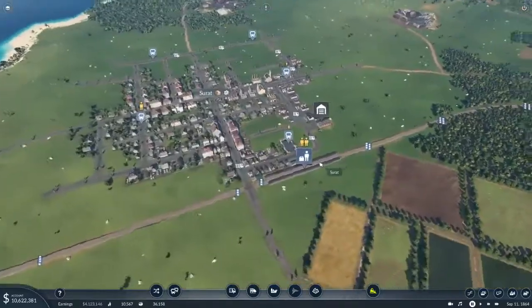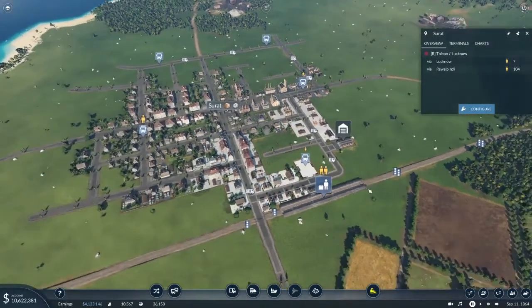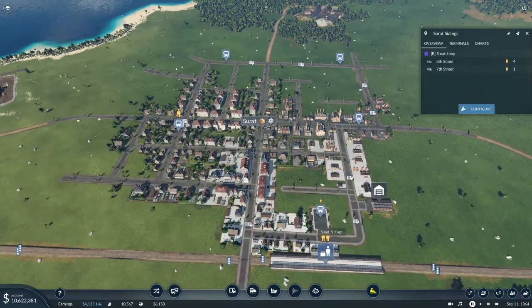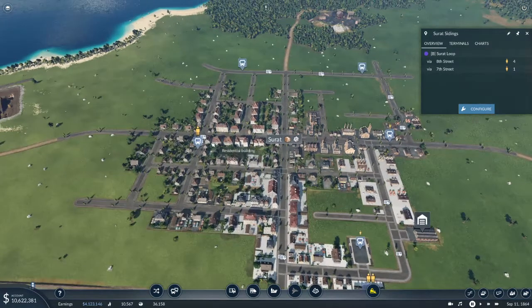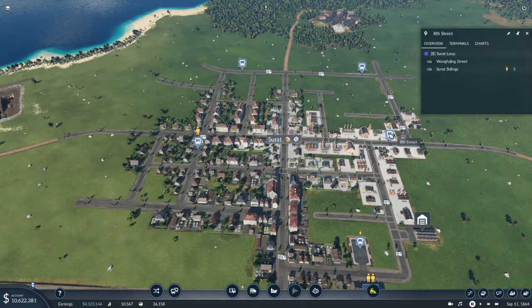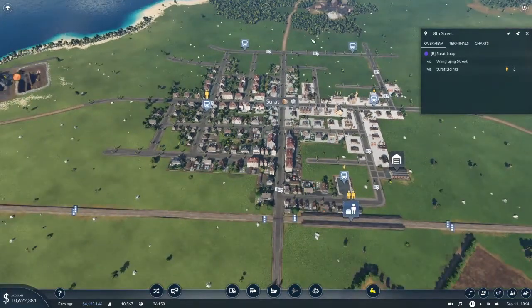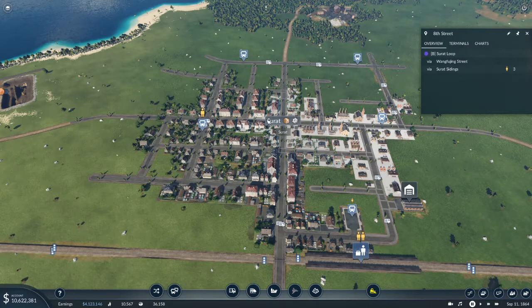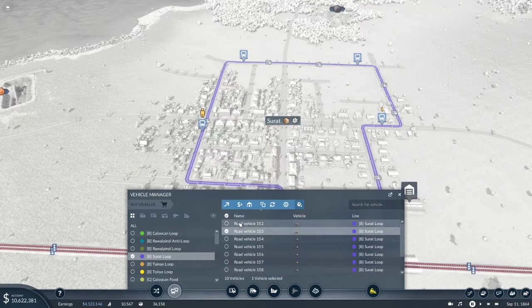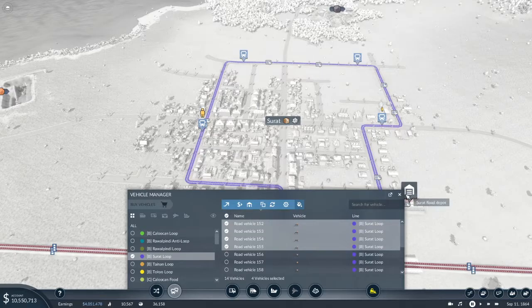Surratt is going to be a bit interesting. It has a decent number of passengers waiting at its train station, and we've got an overwhelming number waiting at 7th Street so we need to fix that. The AI is going to grow this town to the point where all stops will be overflowing. So let's fix that problem — we need to grab the Surratt loop, which currently has 10 vehicles, and add four more to bring it to 14.